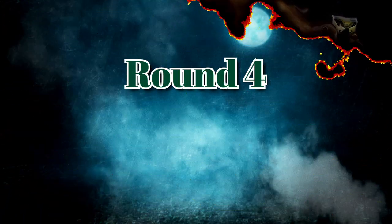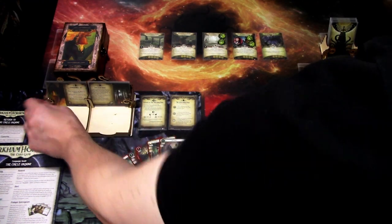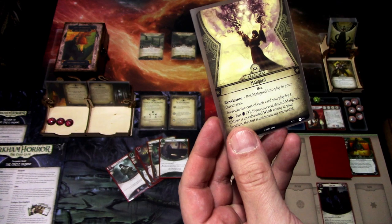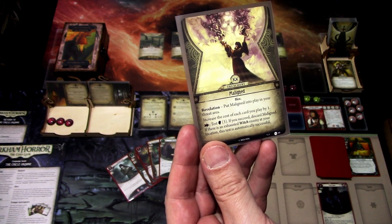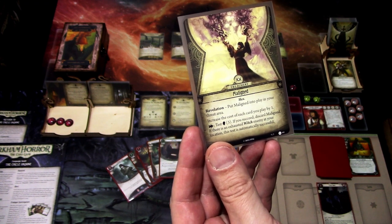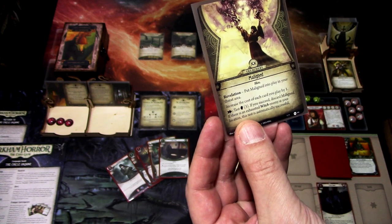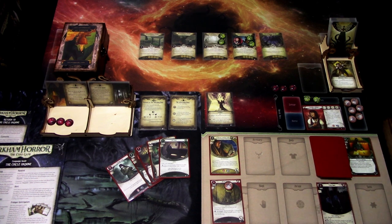Let's go to the next turn. We add another Doom — three of eight. The encounter card for this turn is Malignant — a new treachery, revelation: put Malignant into play in your threat area. It increases the cost of each card you play by one. Test willpower three; if you succeed, discard Malignant. If there is an exhausted witch enemy at your location, this test automatically succeeds.